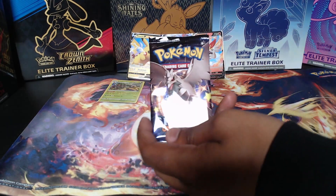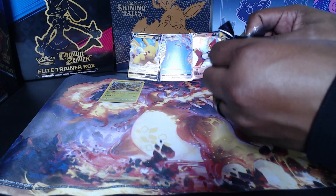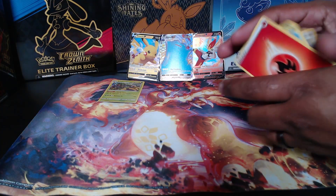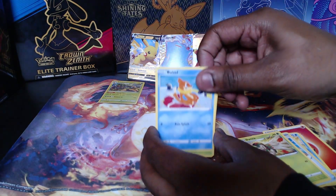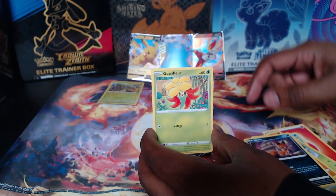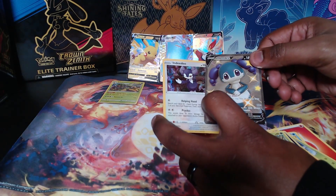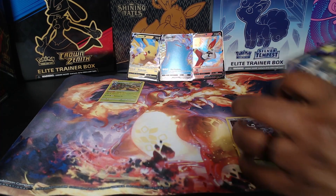Last but not least, the final pack of Shining Fates out of the Pikachu V-pack - let's pull this and see what we get. This box has not been generous to us. Energy, Flaaffy, Rusted Sword, Dartrix, Beedrill, Yamper, Trapinch, Nickit, Glassful of Flare - ooh! Shiny Indeedee V! And the last card of the video is Indeedee regular holographic. Kind of find that crazy - we literally got the exact same card but one's the shiny version and one's not. Not too bad - look at that shiny face!